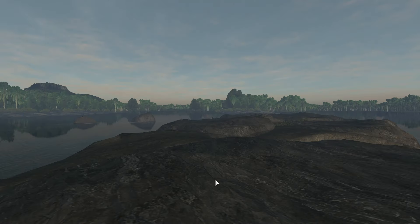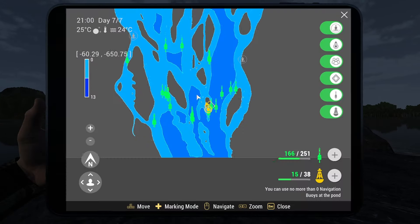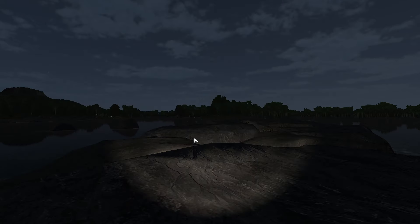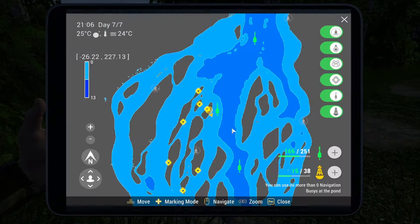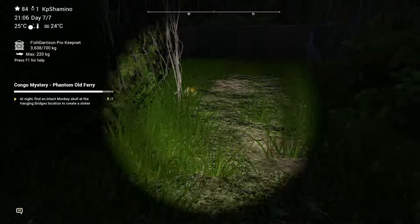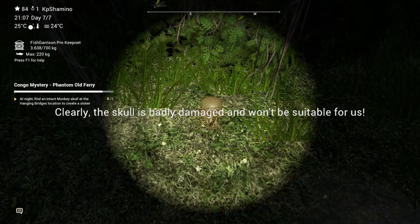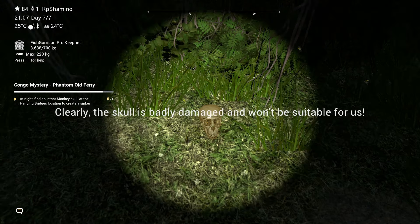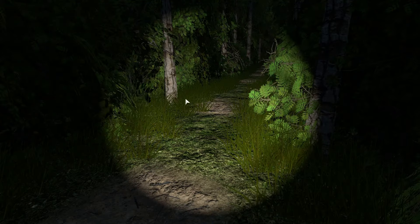I'll show you guys the area again. The marks are here — this entire area you will find monkey skulls. I'm now on the skull position; there are a couple of them but you only need one. You can see it on the ground, the flies are there, the monkey skull is here. But they're saying the skull is badly damaged and won't be suitable for us, so we need to go to the next island.